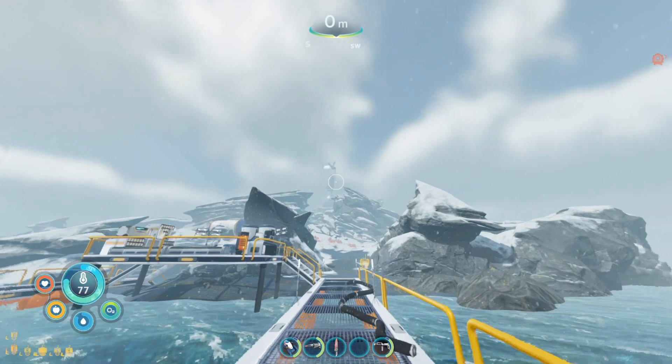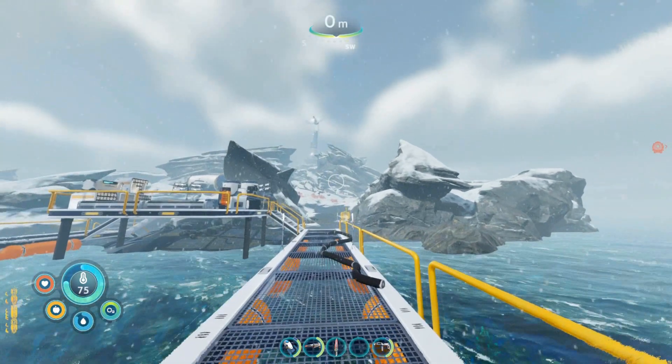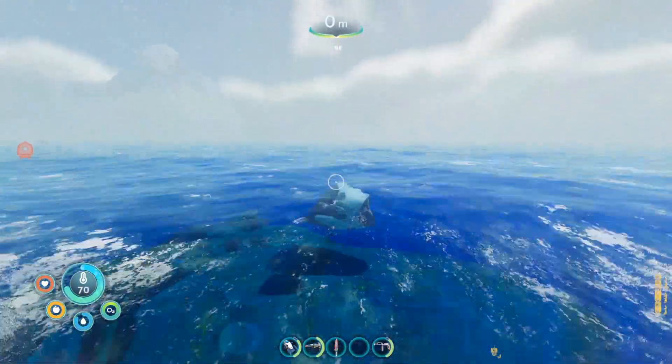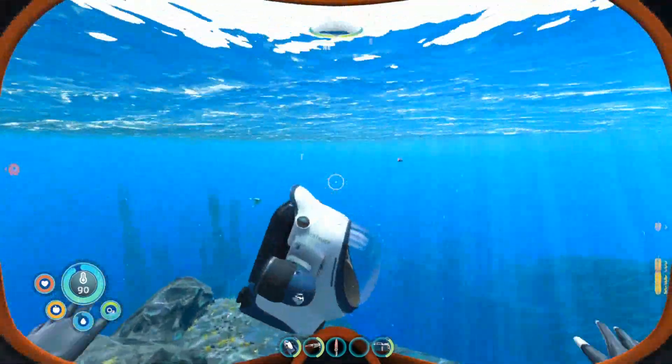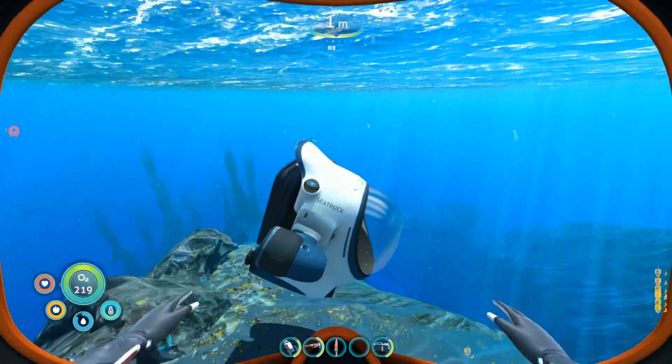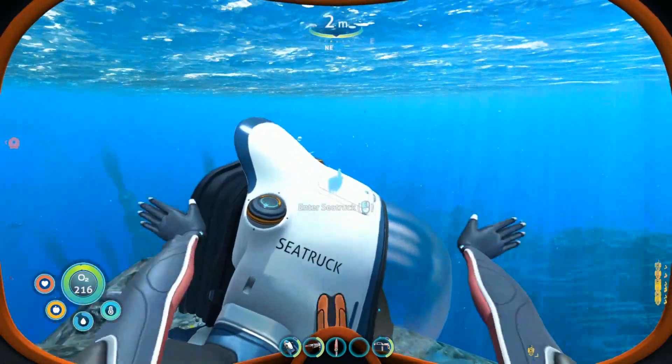We're going to start here at Delta Island with the Delta Station Dock Beacon. Some essentials you are going to need: your laser cutter to cut through sealed doors, as well as a secondary oxygen tank so you can give yourself more time exploring the wrecks.